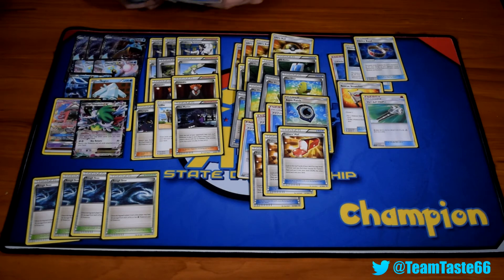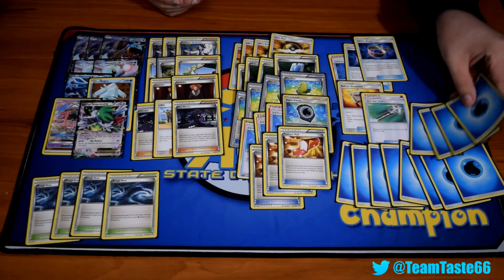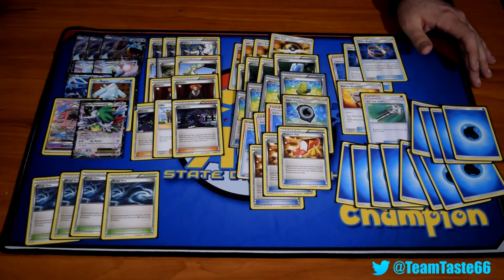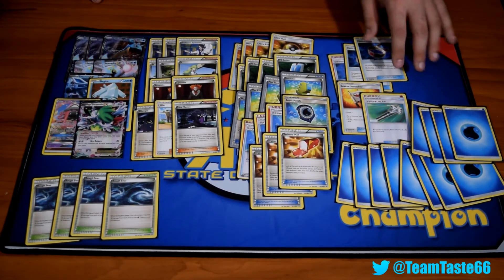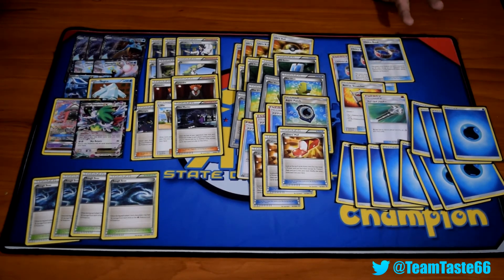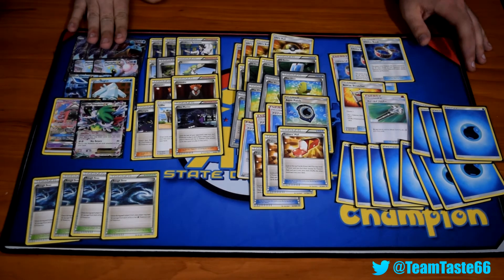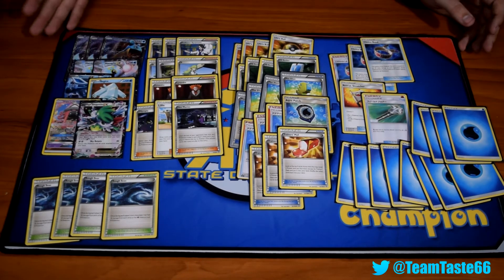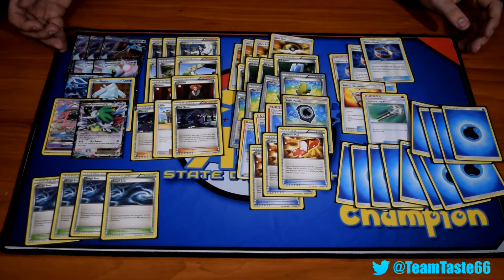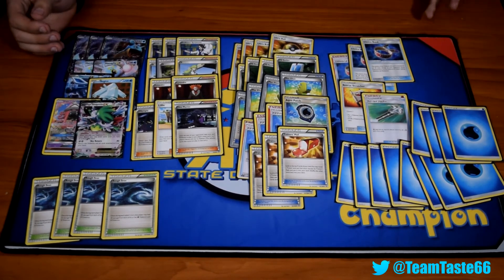And then we got 12 Water Energies. You want to hit those Elixirs, and I'm finding that I'm not hitting them as often as I'd like to. Really simple strategy: just get all the energy on the field and constantly be hitting with Lapras — Blizzard Burn for 160, 190, over and over. If you can't one-shot anything, you can use its GX attack, Ice Beam GX, to paralyze your opponent's Pokemon and hope that they don't have a way to get around it.